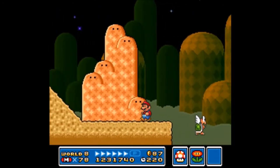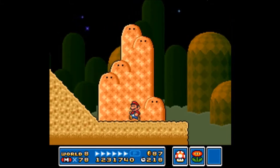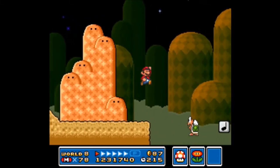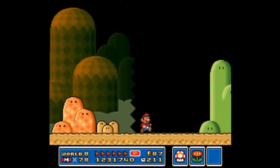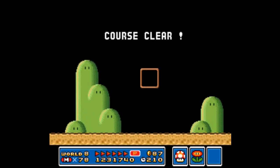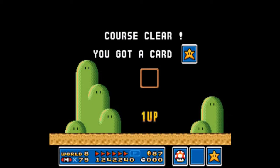Now here comes the hard part. You need a running start. If you can land on the Koopa, fine, but jump on the notes and hop across, and that's the end. If you're still being chased by Sparky, he'll actually be worth a thousand points.